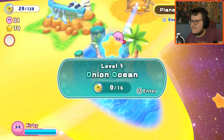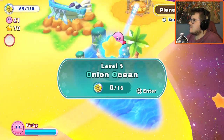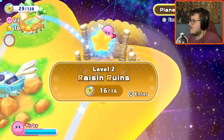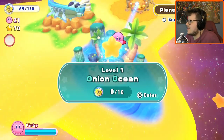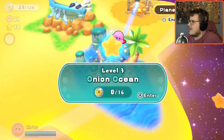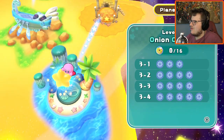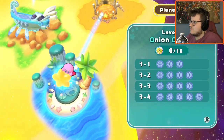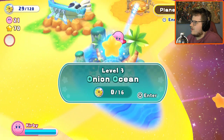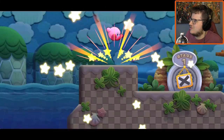Hey guys, Mercier here, and welcome back to Kirby's Return to Dreamland Deluxe. In the previous episode we beat World 2 and completed it — got all the orbs — and we're more than able to move on. So we've got Level 3, Onion Ocean, which has more orbs and I'm assuming we're going to have to fight a Doomer in a couple of these levels. It's a water level, so that'll be interesting. Kirby water levels are always fun, but also an interesting time.